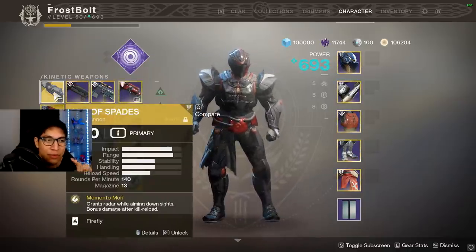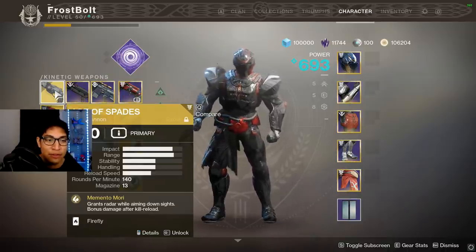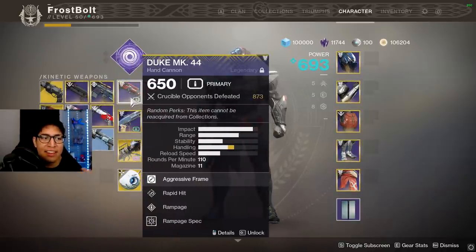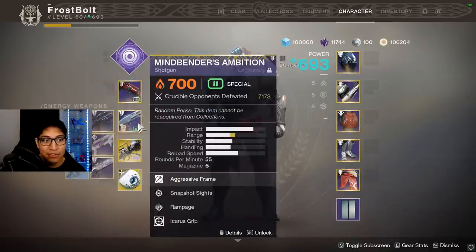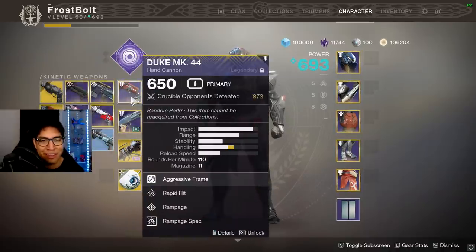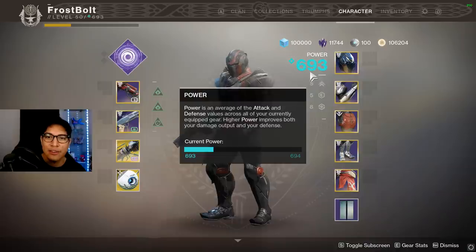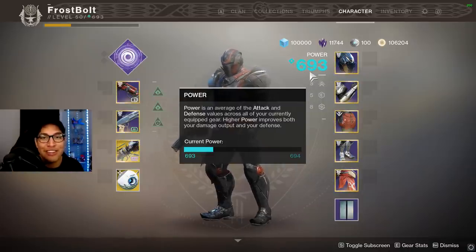Ace of Spades would be a decent option, but the reason I didn't really like it too much was because normally you don't have Momento Mori — you have to proc it, meaning you need to get like four shots on somebody to get the kill, and there's still the likelihood you could get outgunned because you die so quickly. I found it more consistent using a hand cannon that didn't need me to get a kill first to proc extra damage. Oddly enough with the Mountaintop and Recluse combo, I ran into a lot of low-level players one-shotting me even though I'm higher than them, so if that's something you're interested in, go for it. In terms of power level, I'd probably drop to around 590 — 587 was probably the lowest I went. Keep that in mind, but that's pretty much it. I hope it helped — thank you for watching, I'll see you guys next time, peace.